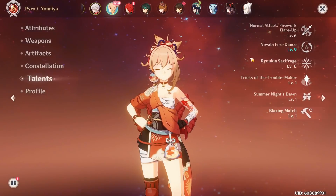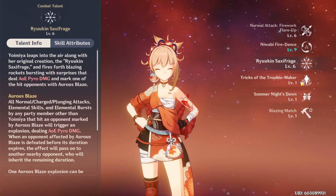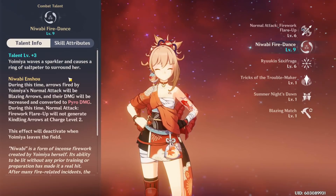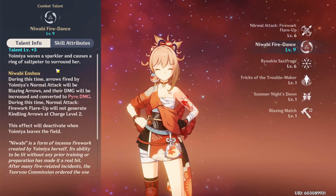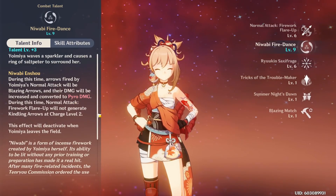Let's talk about Yoimiya's talents and the scalings on her abilities. Starting with her elemental skill: this ability infuses your normal attacks with pyro. It looks really cool — basically all your normal attacks will be dealing pyro damage, which is great for a pyro character.